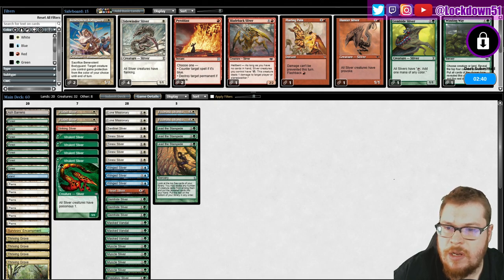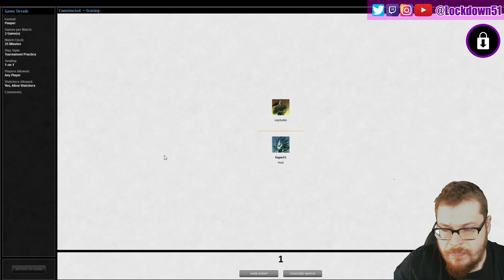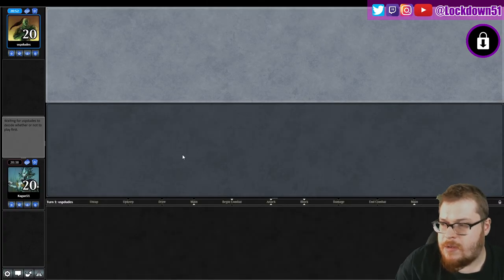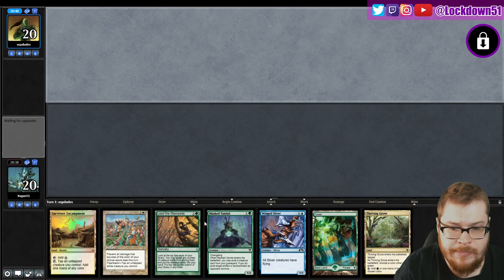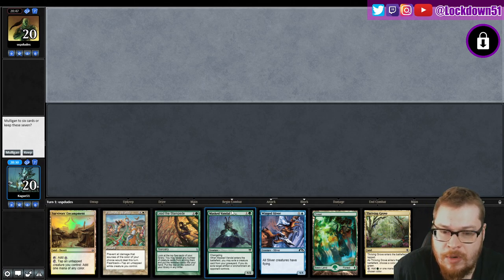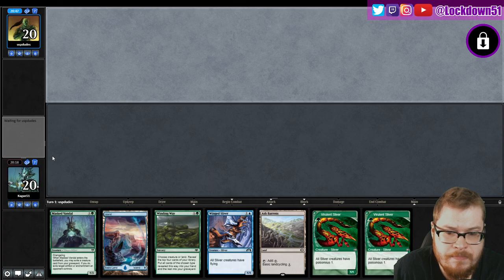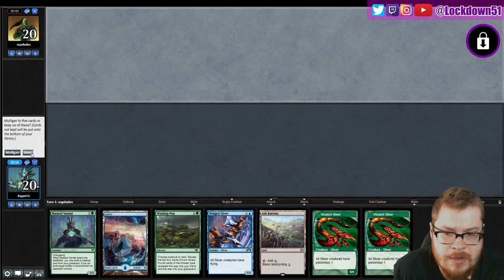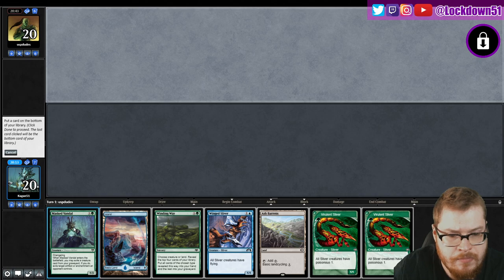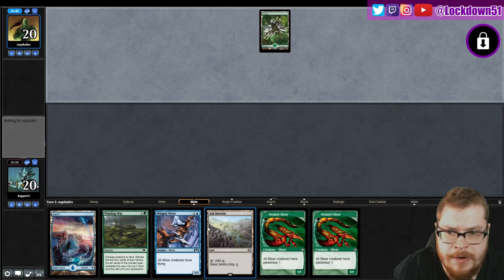Definitely Bodyguard might actually be decent to just undo some of their enchantments - we put it down, sack it on whatever color enchantment they try to play and protect our creature from it. It's a play but I like what we have. I don't know about this hand - Mass Vandal is not going to be effective here yet, we kind of want to draw him mid-to-late game. With Bogles there really is no late game, it's like turn three you're dead. We can do better. We're going to try to kill him with double poisonous on our flyers, that's the game plan.